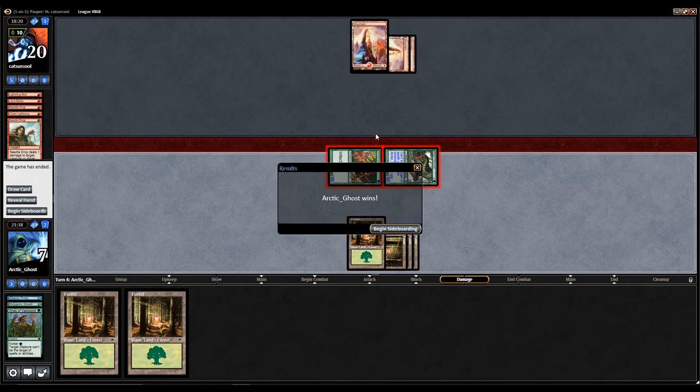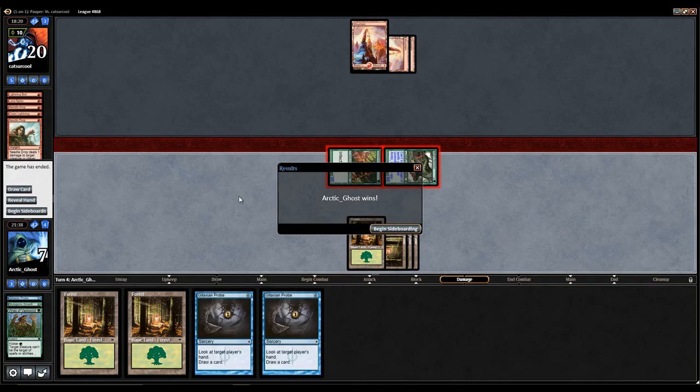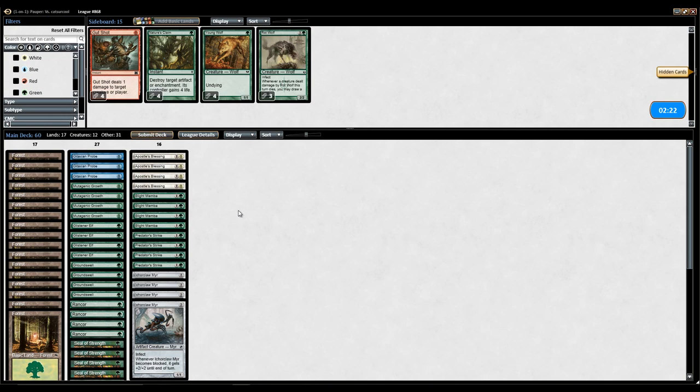They'd be at 7. I draw Probe into just two uncastable cards. So I had to go there and hopefully my opponent messed up.